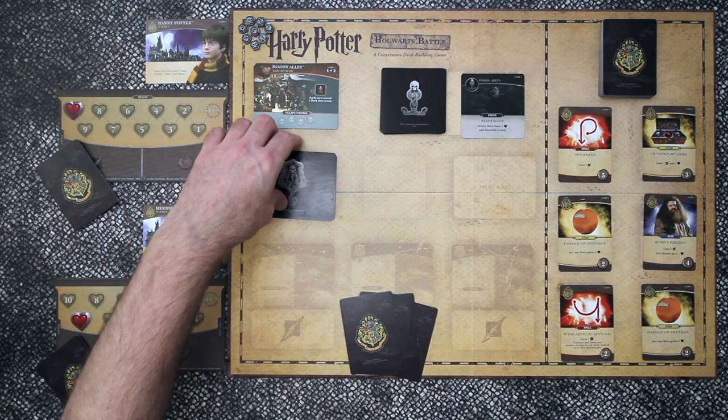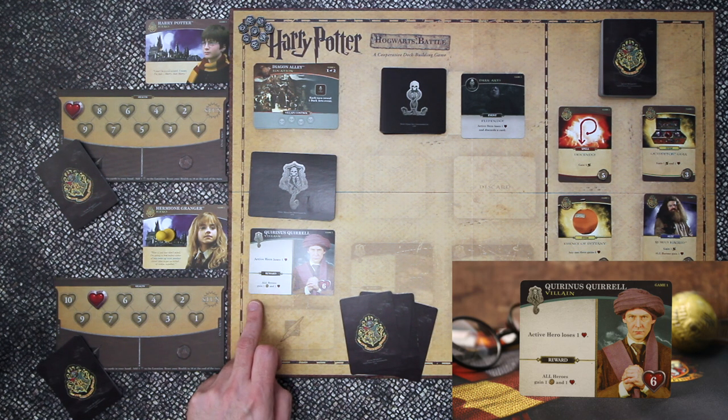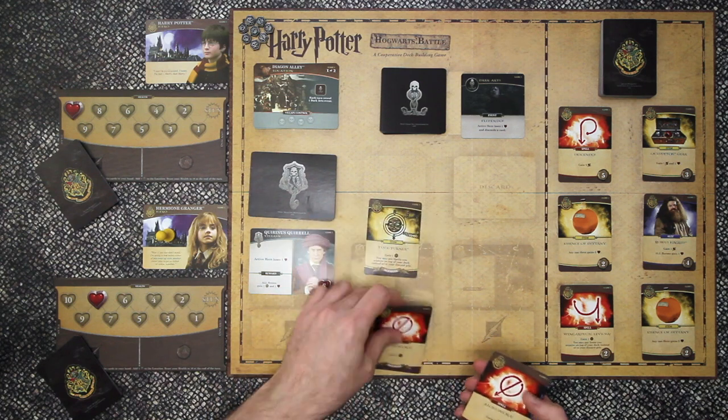Next we flip over the villain card and we have Quirinus Quirrell. His active ability is that the active hero loses one health at the start of the round, so that's another one gone. Should we inflict six damage on Quirinus, we will defeat him. Our reward is that all heroes will gain one influence and one health. So the next thing we've got to do is discard a card as the Dark Arts card told us to do.